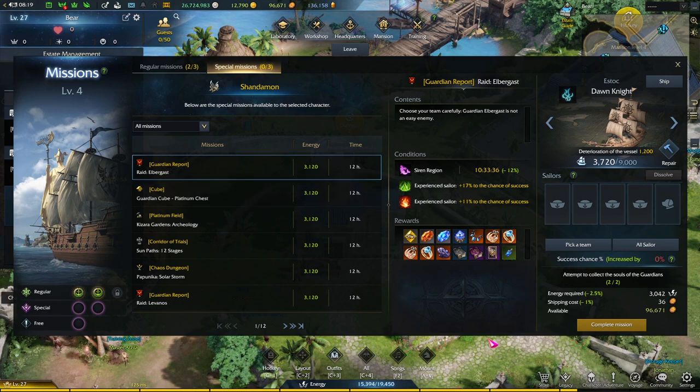For example, sending your crew to do a guardian raid would cost the soul collection, meaning once they complete it, you can't do it outside. Cubes would cost a cube ticket, and chaos dungeons would cost energy. Now, you might be wondering — is this worth it? And to be honest, I don't think it's worth it to do this every day. It's much better for you to go in, but it is worth it if you don't have the time. So for example, if I was busy tomorrow and I don't have time to play at all, I might consider doing this just so I can at least get something out of it.